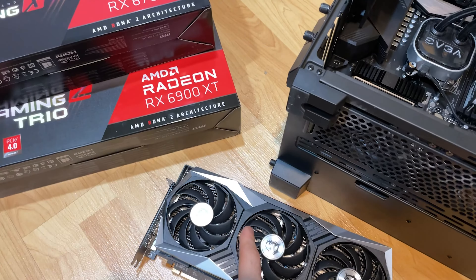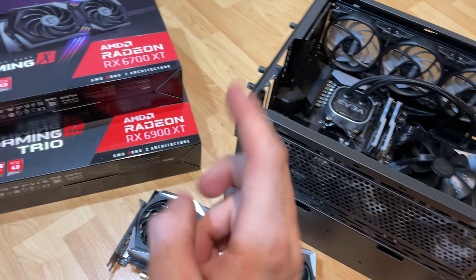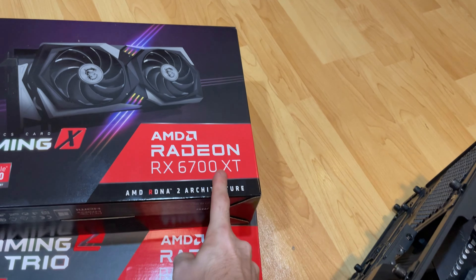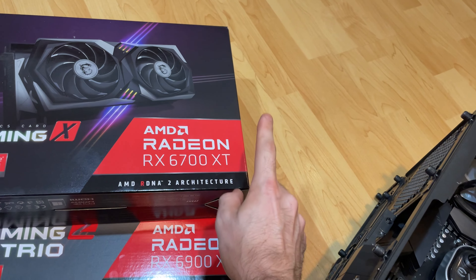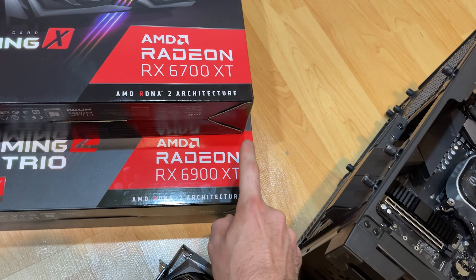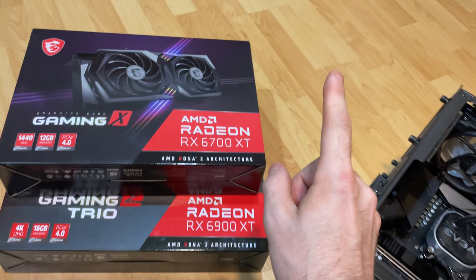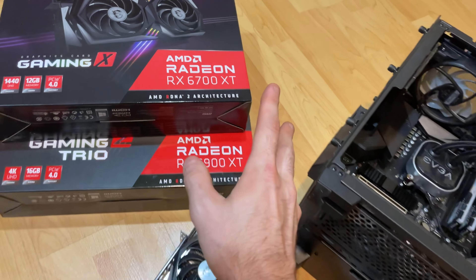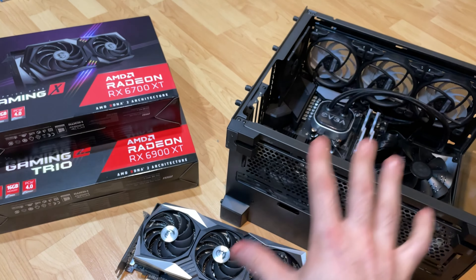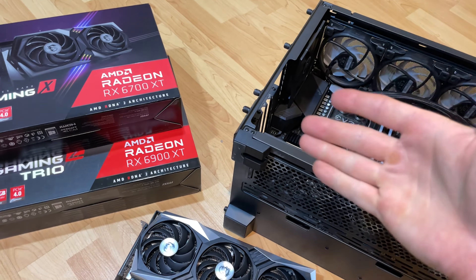The 6700 XT and the 6900 XT are the only two high-end graphics cards currently available that miners are not after. The 6700 XT is too expensive for the hash rate you get, and the 6900 XT gets the exact same hash rate as the regular RX 6800 — so all miners are after the 6800, not the 6900. Because of this, you will always find these two cards in stock. This is probably the first build on this channel that you could actually go out and build right now.